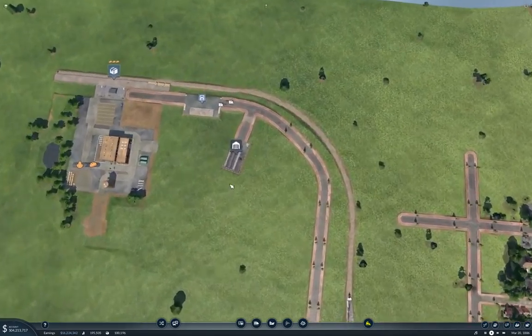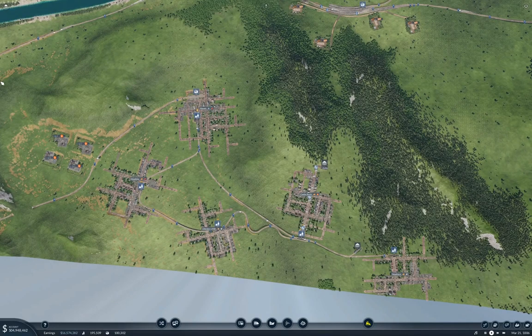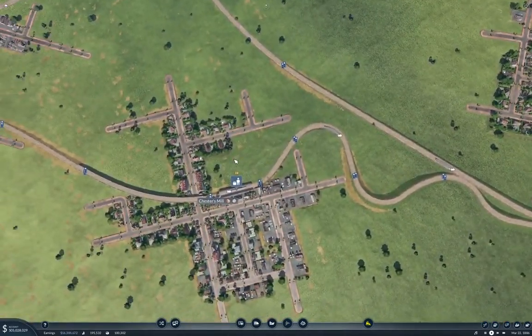Welcome back to Transport Fever 2, this is the long land map. Last time around we got this massive farm hub online, so we've got food turning up over here that we need to do something with. We've got a little shunter going here. I want to start moving food away on the map — we have Nowhere, Castle Rock, and Hawkins all demanding food.